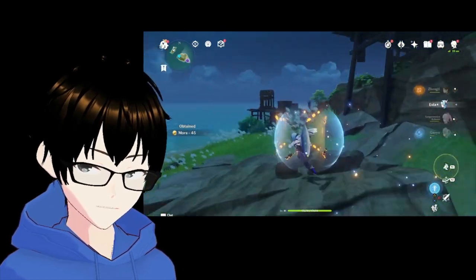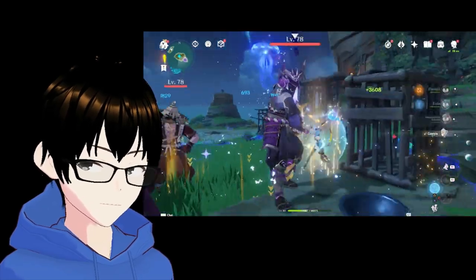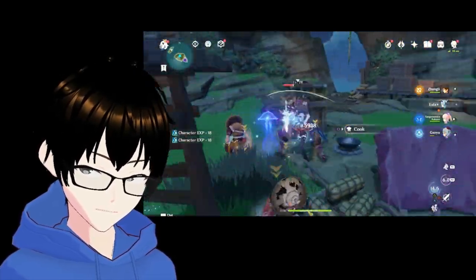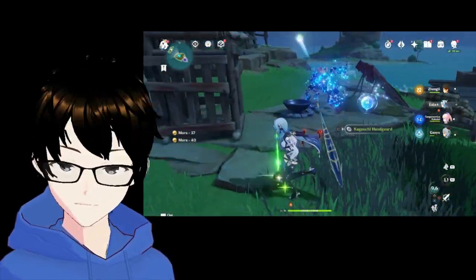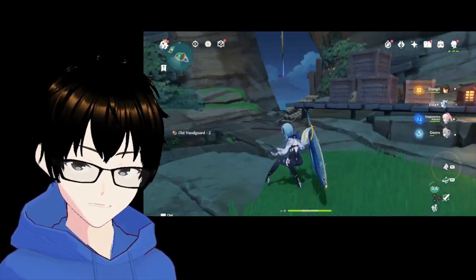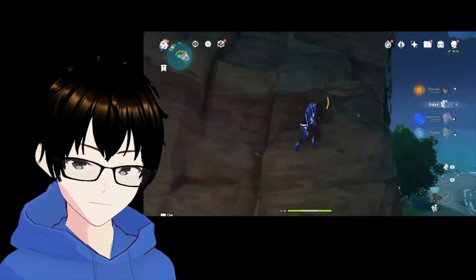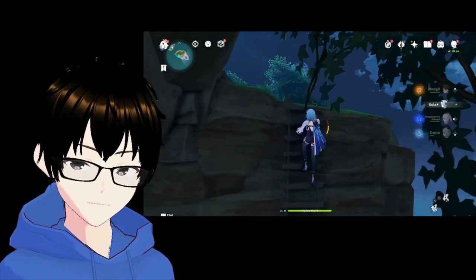He didn't drop anything. Let's do the big team. Got a Kaigiuchi and a few old handguards. Usually the handguards are very rarely dropped, which is very annoying — you only get one or two drops. Always climb up this path up here because there's four Nobushi up here, which means four extra handguards.